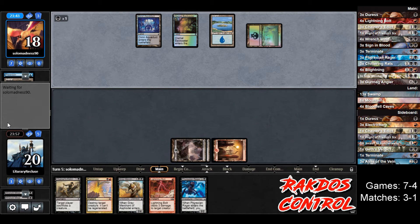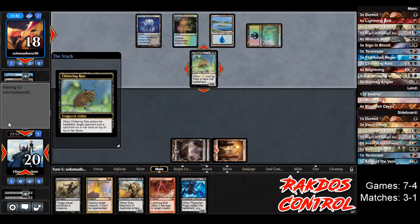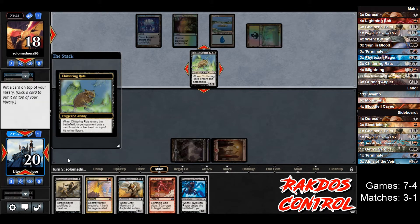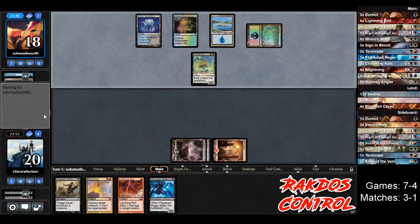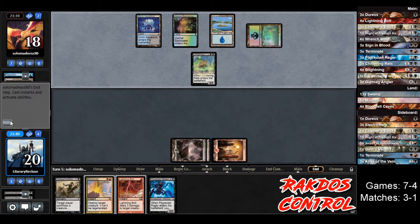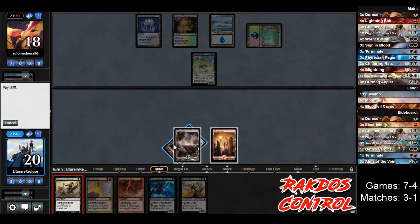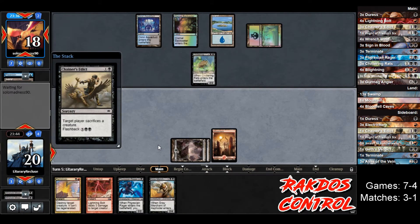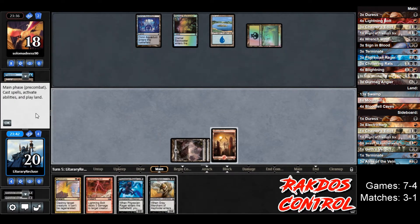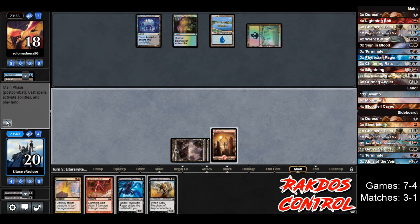They discard Chittering Rats and Doom Blade. This is looking much more like a Dimir Control than the Faerie Control we saw earlier — that was the first game. Opponent plays Unearth, getting Chittering Rats back — we know how annoying that is. So we will put Gray Merchant on top, opponent passes. We redraw our Gray Merchant so we don't draw a card basically. Let's play Chainer's Addict, make them sacrifice that — so that's gone.